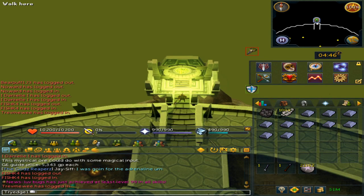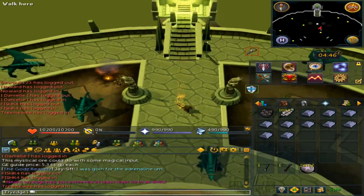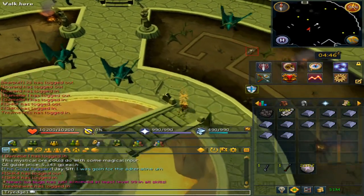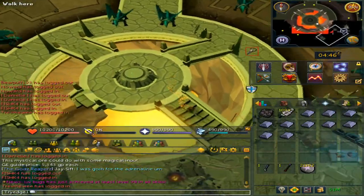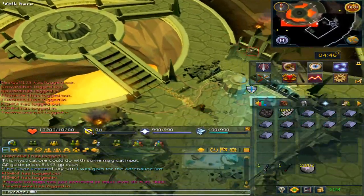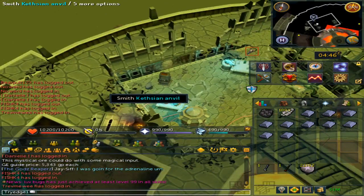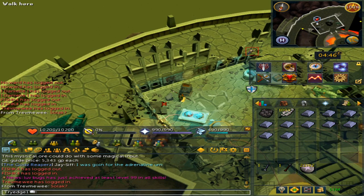Hopefully you do not have an aggression potion active — if you do, the rune dragons will pretty much kill you. Run south and then make sure to climb up the stairs, then head south east to the building. From here you will see a forge and an anvil. Right-click the forge and then open the smithing interface.